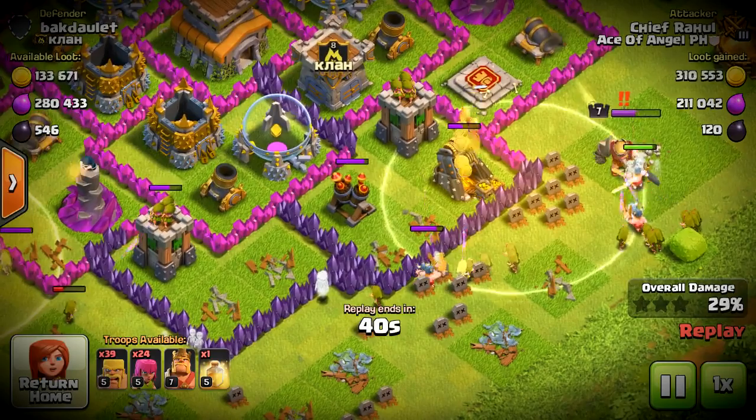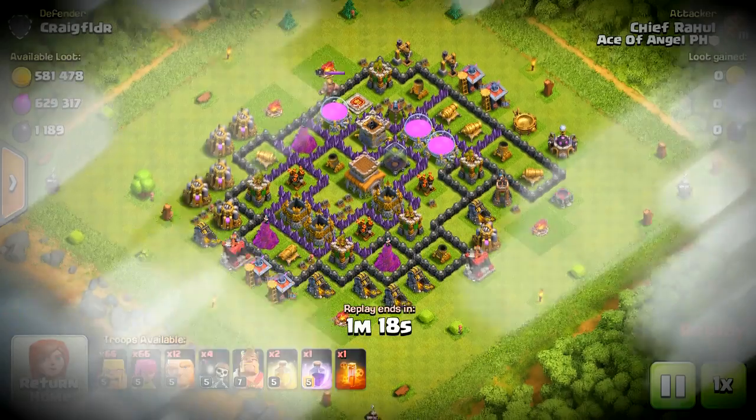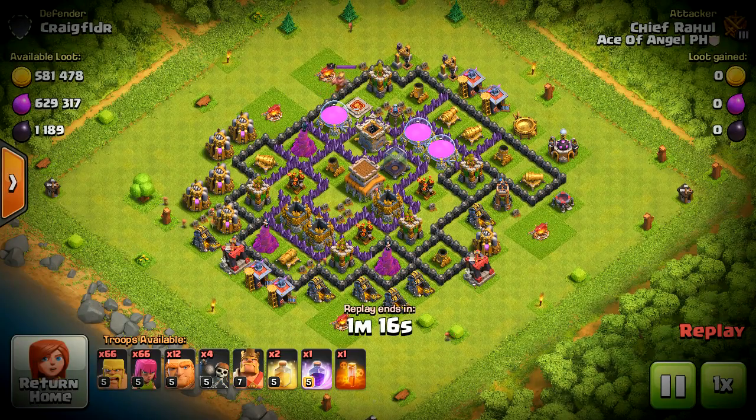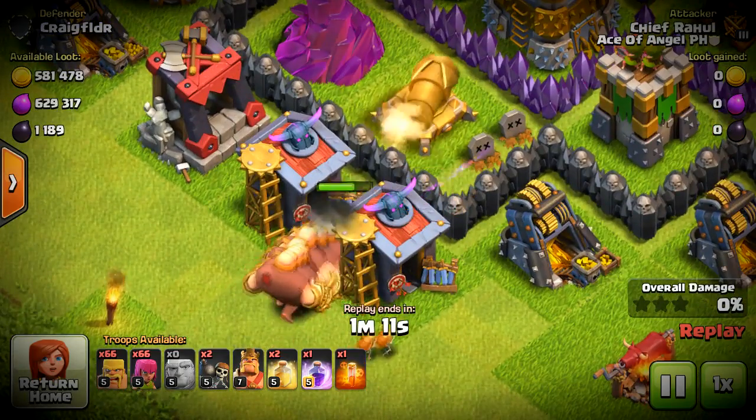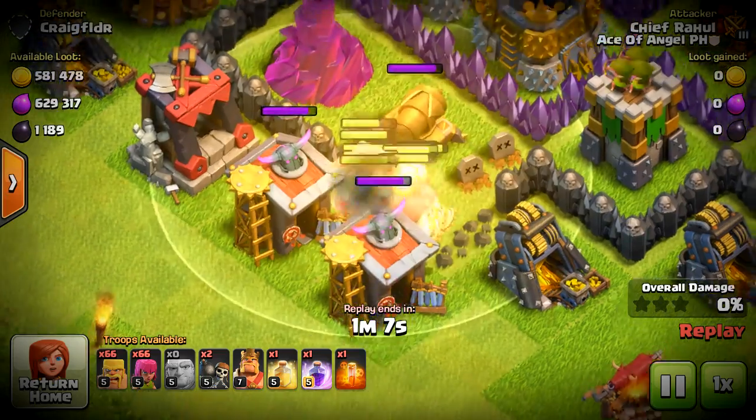That leads into the second attack strategy for Town Hall 8 farming, and that is Jibarch — basically Barch with Giants. The Giants are used to tank for the Barbs and Archers, either on the outside where you're going for that 50%, or if you're pushing towards the core and trying to get those storages towards the middle.